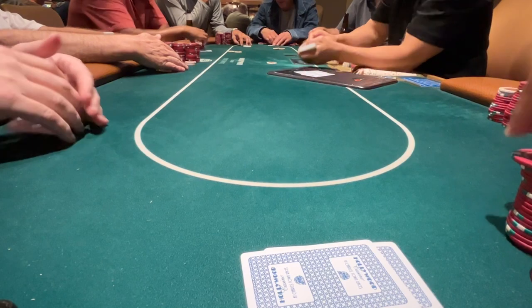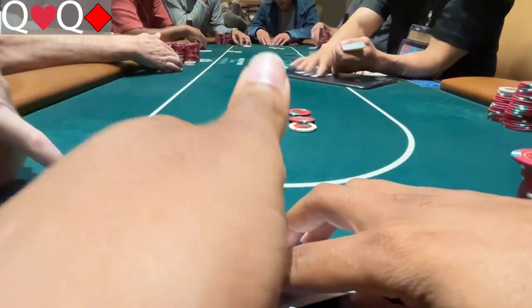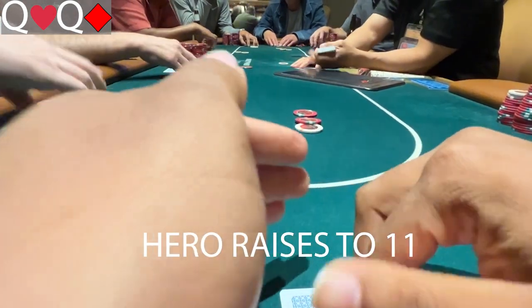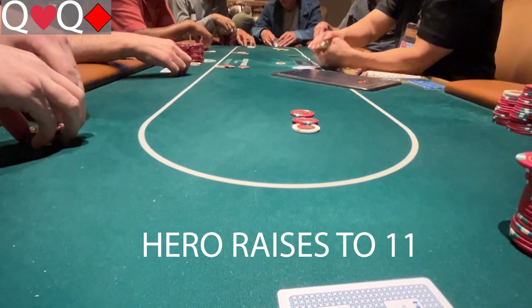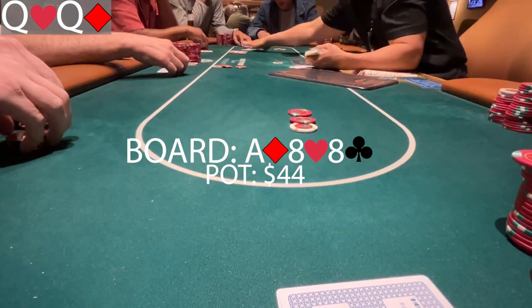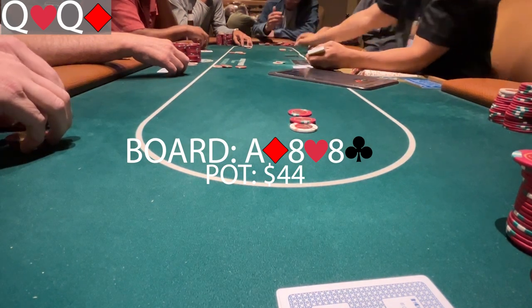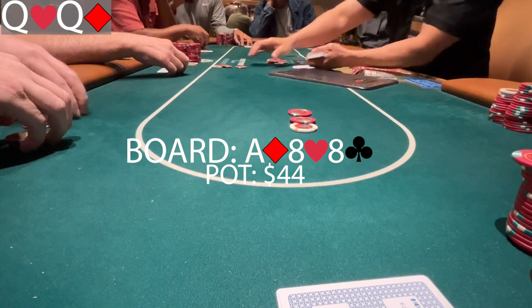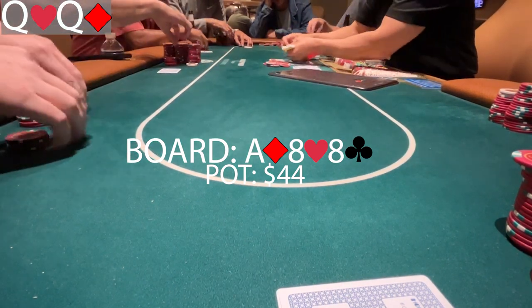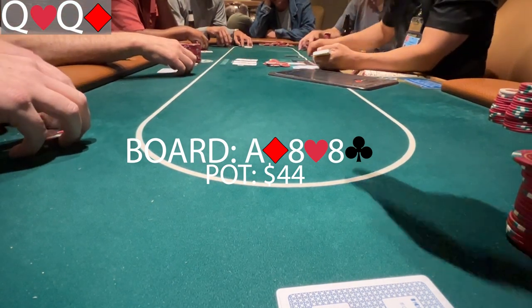We're starting off this session ASAP with a premium. We have two red queens under the gun. I raise to 11. I raise smaller here at Charlestown since it's 1-2, which is natural. I get three callers, and we go off to a flop of ace, 8, 8. Obviously not loving this flop with pocket queens, especially going multi-way. Anybody can have an ace here — people love to call small raises with any ace. So I check, and it checks all the way around. The turn is a 10.